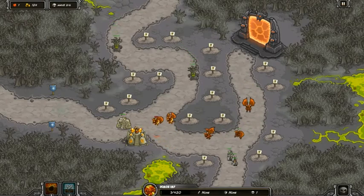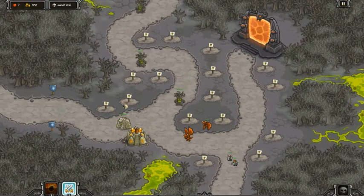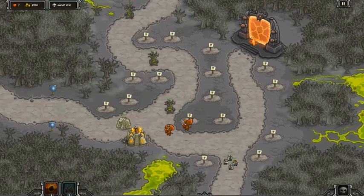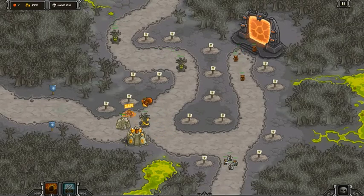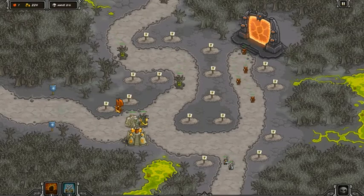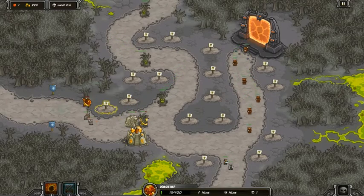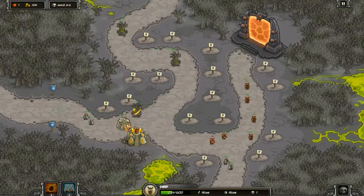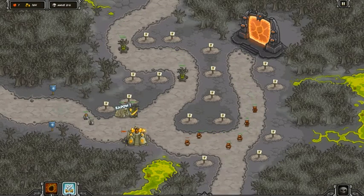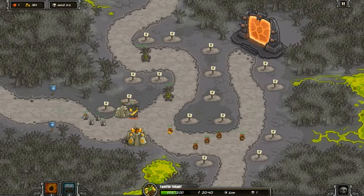I wish these tainted treants had some speed — they just take forever to move. I would rather see some demon hounds coming. This is just taking too long. But to keep you interested, I think we could do it with just one tower. I think we can do it with one tower, people.